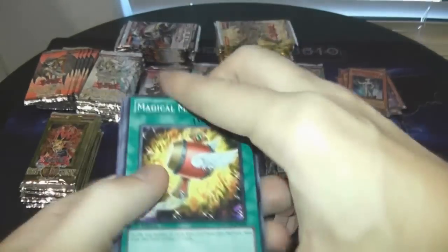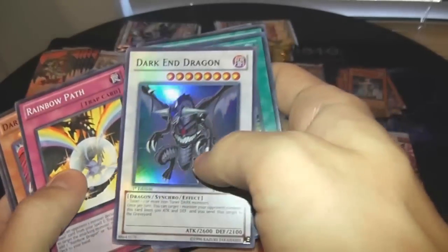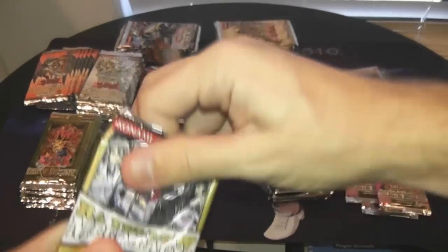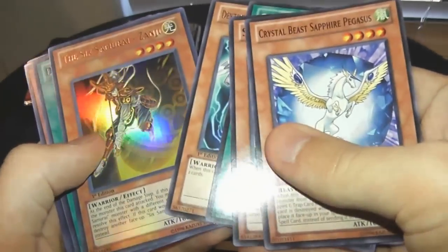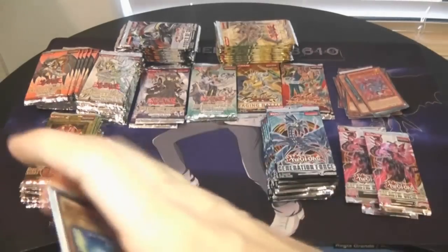I've opened a box of these before. We got Malumato Hero Fusion, Flame Winged Man, Neos Destiny Draw, and Darken Dragon. Zanji — not bad. Dimensional Fisher and Ruby Carbuncle — definitely not bad at all. I'm already really enjoying this.